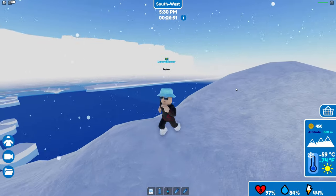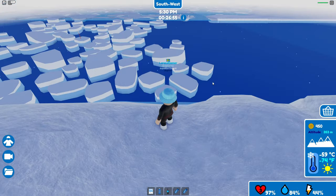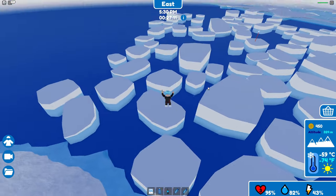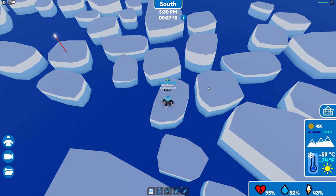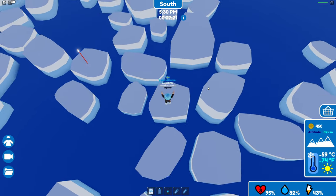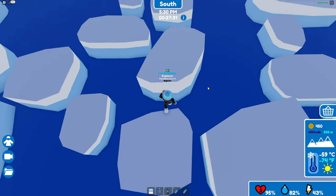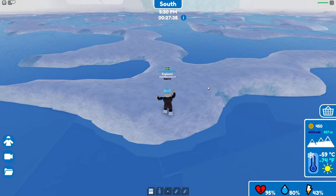The bad weather is over. Now I can clearly see where I'm going, so I'm gonna go across here. These platforms have a really weird feeling — they are moving, like a conveyor belt, so they move you in different directions which is a little bit annoying but also enhances the difficulty. What's this?